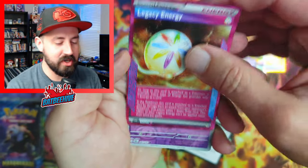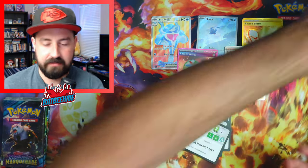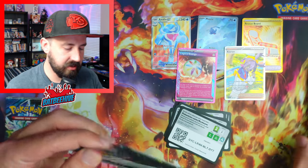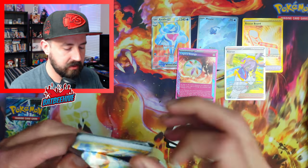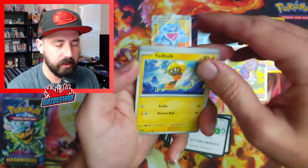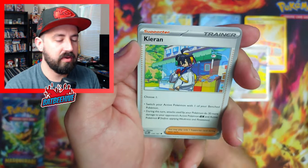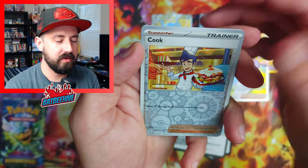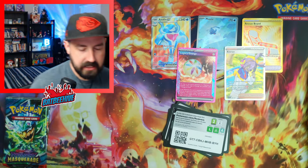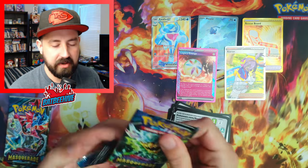Legacy energy. Maybe I should have waited to do this opening when I was sane in my brain — sane in my membrane, whatever. Oh my gosh, almost cut all the cards, gotta be careful! I destroyed that freaking code card. Applin, swirlix, litwick — we're on a roll guys, that's five hits! I'm getting scared that we're losing chances of hitting this card. I think we still got like one or two chances left.